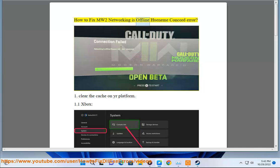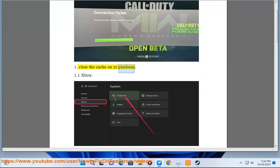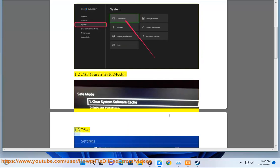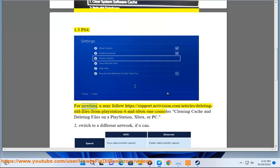How to fix MW2 networking is offline / Nimi Concord error. Step 1: Clear the cache on your platform. 1.1 Xbox, 1.2 PS5 via safe mode, 1.3 PS4 — for newbies, you may follow https://support.activision.com/article/deleting-old-files-from-playstation-4-and-xbox-one-consoles for clearing cache and deleting files on a PlayStation, Xbox, or PC.